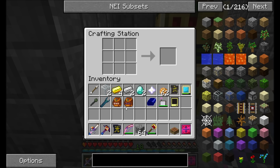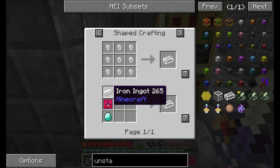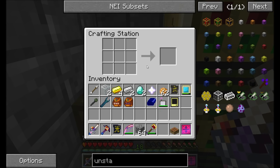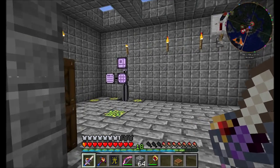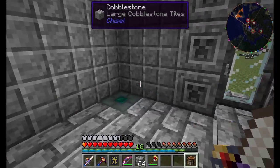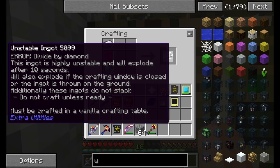The first thing I'm going to do is show you guys how to make unstable ingots. Unstable ingots are dangerous. When you create an unstable ingot - which is taking an iron ingot and dividing by diamond - you wind up with an unstable ingot which is highly unstable and will explode after 10 seconds. Within those 10 seconds you have time to craft with it. After those 10 seconds it'll explode and kill you and you'll lose the ingot. So you pretty much have to be totally ready, and you have to craft it in a vanilla crafting table. Not even the crafting station works? Curses. So crafting table it is. So iron, diamond - there we go, unstable ingot.